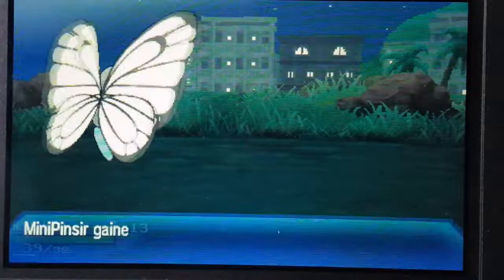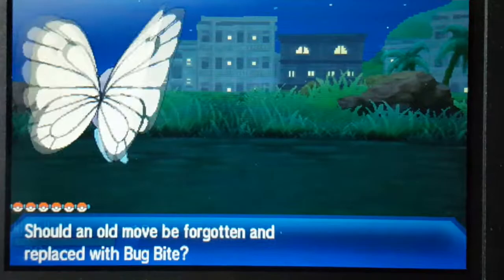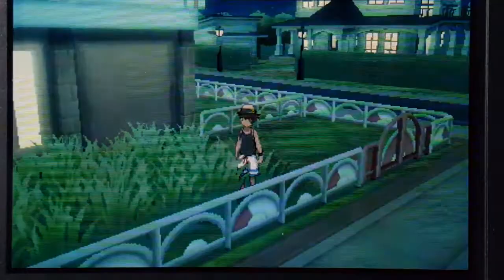Mini Pinsir level 13, let's learn Bug Bite. Bug Bite has a power of 60. Regular Bite also has a power of 60, but it's just a Bug-type move. Vice Grip has 55, Mud Slap has 20. I'm gonna forget String Shot and learn Bug Bite. So I have a Bug attack that does a lot of damage now.